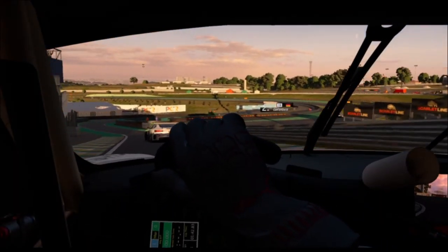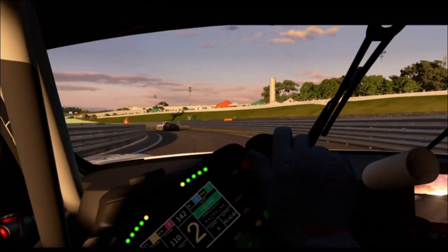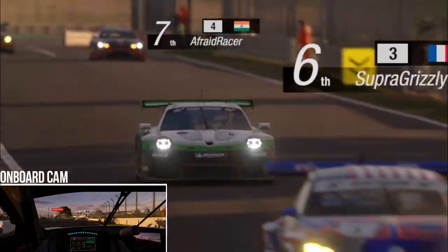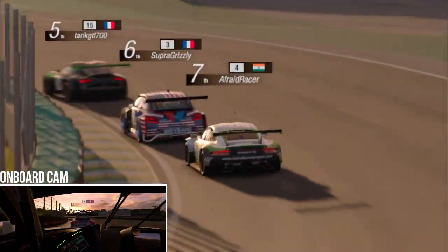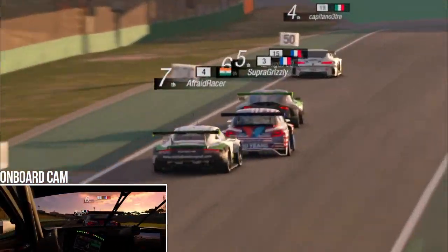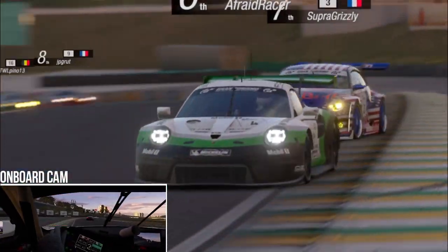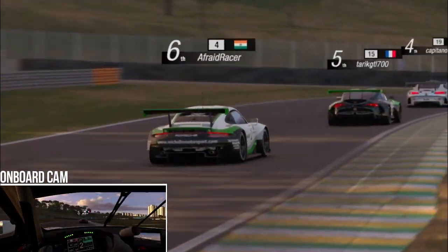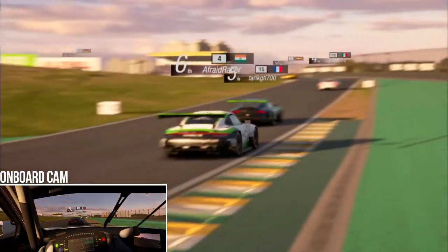As we exit the pit lane we can see that the leader and the Supra have pitted at the same time, causing them to be side by side. This is good news as they'll be fighting each other, but we've also been involved in a midfield fight. We come out in 7th place behind a beetle who hasn't stopped yet. This corner is a really good overtaking spot because the inside line isn't too much slower than the normal racing line. We stick to the inside of the next corner and take advantage of our fresh tyres to get past the beetle. We are currently in P6 but on-track we're actually in P4. We seem to be doing pretty well on this new set of softs as we're much closer to the Supra than before.